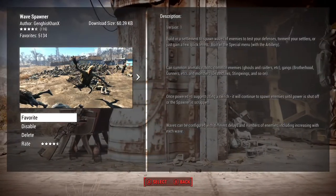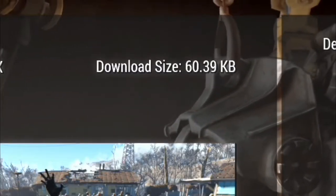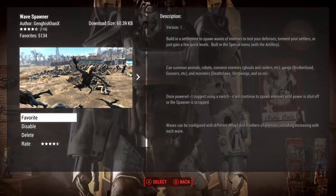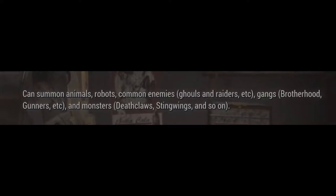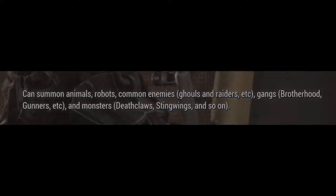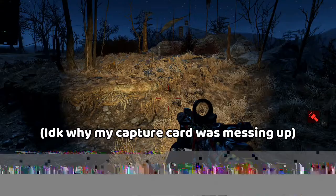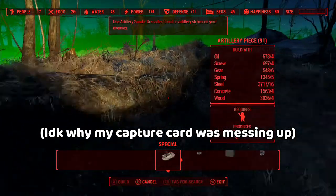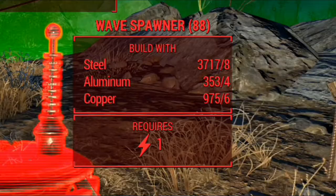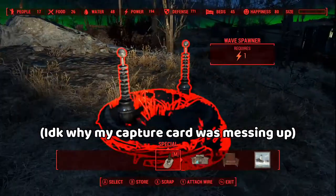So the mod is called Wave Spawner, and it's not that big of a mod - it's only 60 kilobytes, so it shouldn't take up too much space if you're someone like me who runs a lot of mods. One of the first things it says is it can summon basically any mob in the game that isn't added by a mod to specific locations. After downloading this mod, you'll have a Wave Spawner, and you can place these down anywhere, in any spot that you want enemies to spawn.